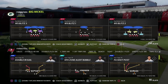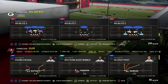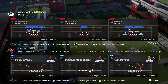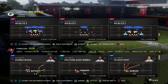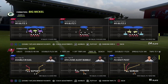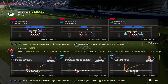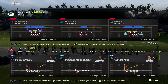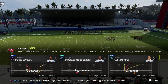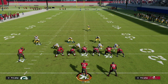Ideally, you want the blitzing safety on the trips side — whichever side you think their trips will be on. If they flip trips based on the hash mark, flip your play. If they always run trips to the left, keep the play as-is. If you get to the line and trips is on the other side, just audible and flip your play by hitting Square on PlayStation or X plus Right Trigger on Xbox. Come out in Weak Safety Blitz One with the slot corner package on and man-aligned.